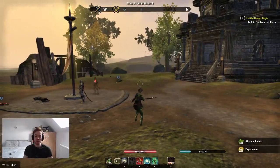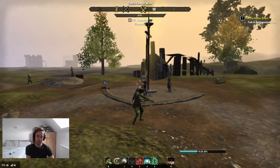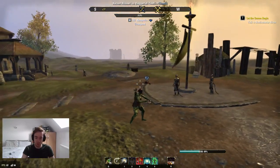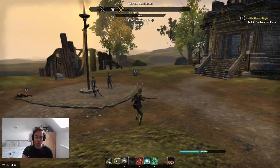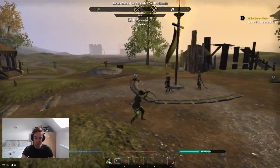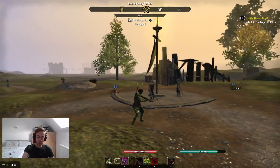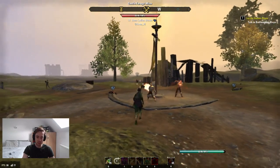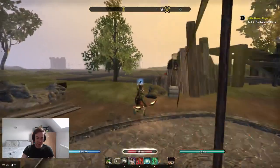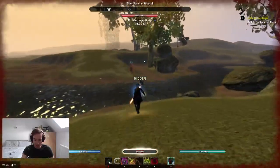Hello everybody, and welcome to my build video for the Stamina Nightblade Instakill build. As you have just seen, this build has some sexy potential for pure nukage, because this can pretty much one-shot any amount of health on any player. Depending on the target, we play it in slightly different ways, but all in all this build has the lot. We can put out some beastly damage, as we're going to demonstrate on this poor remaining victim of the group, who is absolutely screwed.